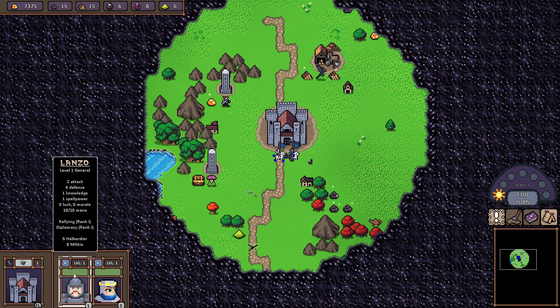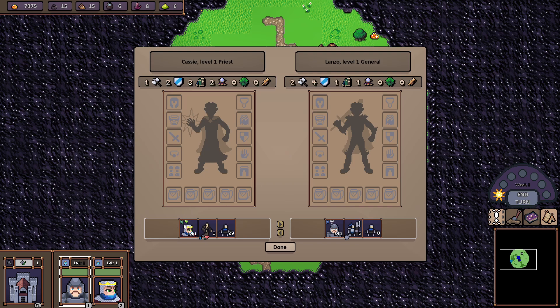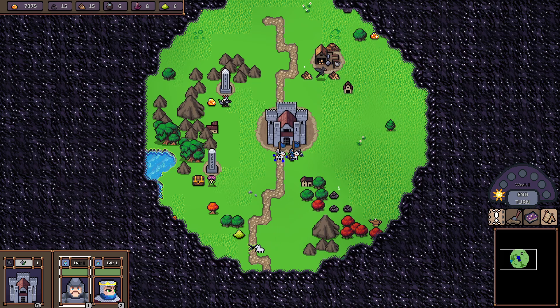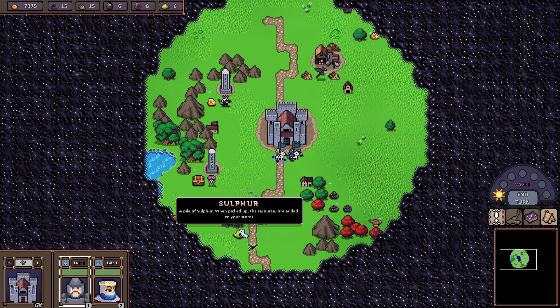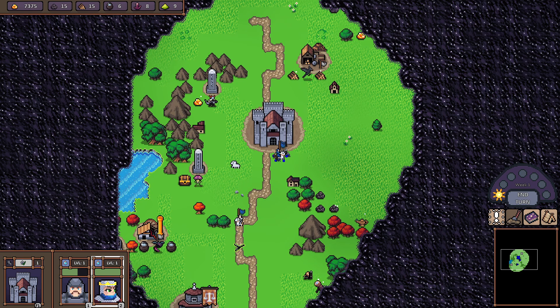What we'll do now is keep Lanzo and right-click double on Cassie, then left-click to send all his troops to Cassie because we want as big an army as possible. Now Lanzo is free to roam the map. When you hover over enemies on the map, it says 'Impossible' for him because he has no troops, but if you go to Cassie and hover on somebody, it says 'Moderate', 'Challenging', 'Impossible', 'Hard', and so on.